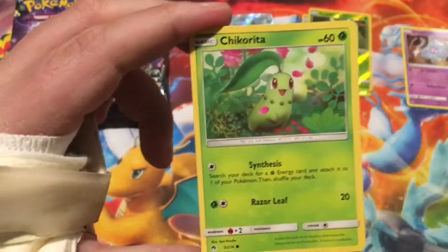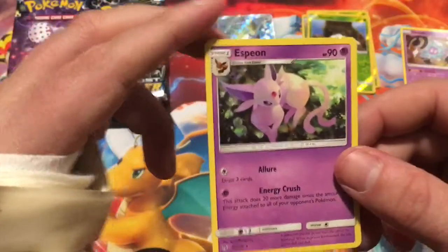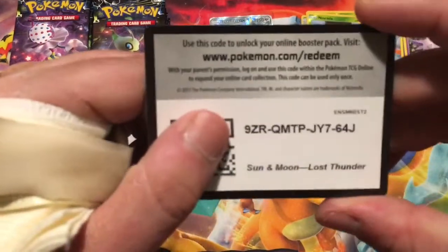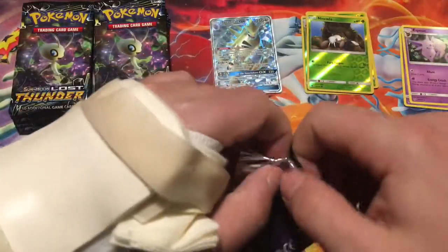Alright. We got Stunfisk, Chikorita, Reverse Nincada, and the rare is a non-holographic Espeon, which is also a really cool card. I like that one — it's different.